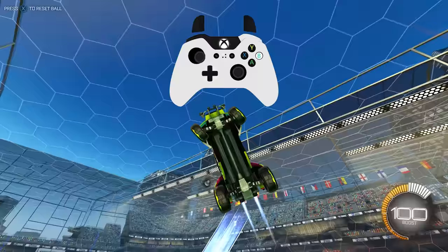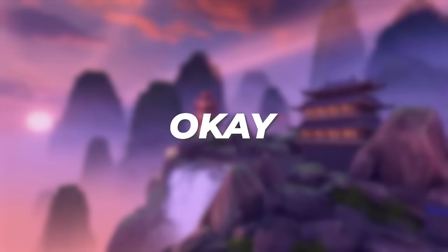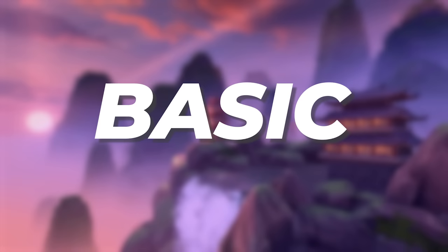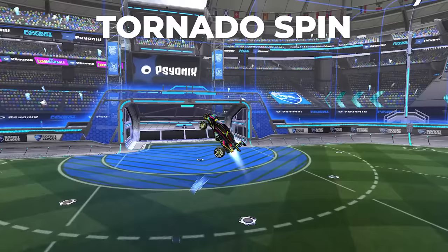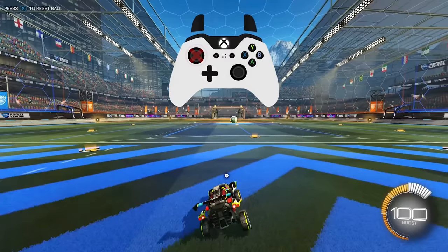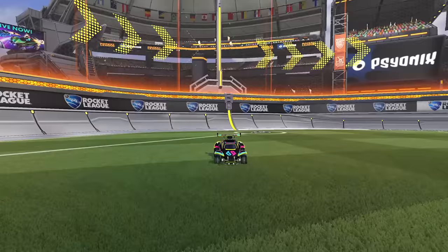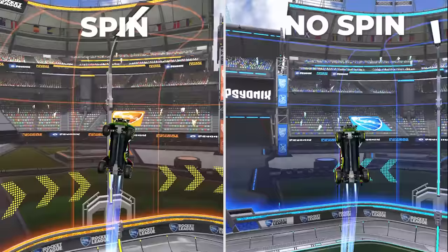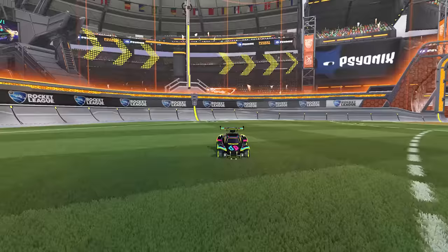Let's go over the two most basic maneuvers with directional airroll: the basic spin and the tornado spin. To do a basic spin, you simply hold your airroll left button and don't touch your joystick at all. To do a tornado spin, you hold your airroll left button but also tilt your joystick to the right. Your basic spin while boosting is the fastest way to aerial — it's the exact same as not spinning your car at all and boosting. Your tornado spin while boosting is the slowest way to aerial. Basic spin fast, tornado spin slow.